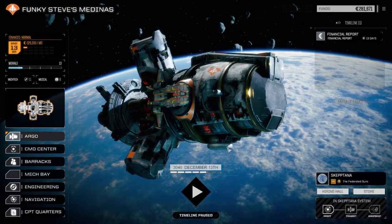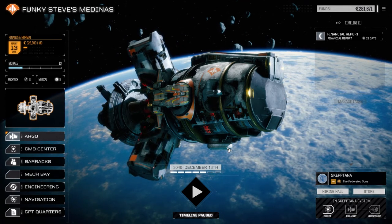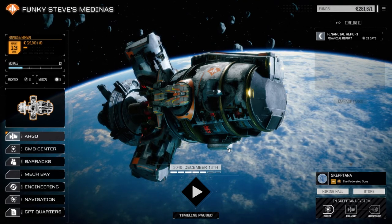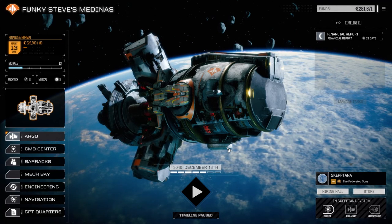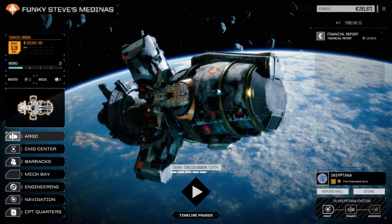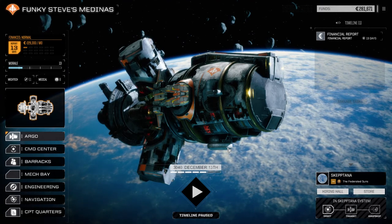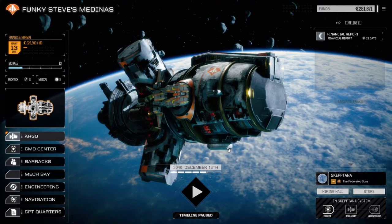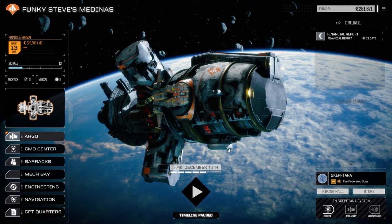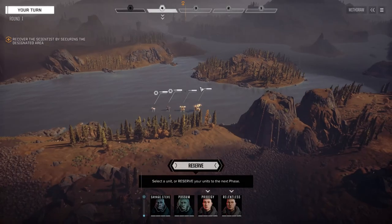Welcome back to another episode of Funky Steve's medinas. I'm not usually one for charity cases being a pirate, but today we're going to take on a charity case mission. One of my old comrades from back in the Tortuga Dominion got herself captured and is in a base down on the planet. She's a pretty good mech pilot, so we're going to do our best to get her out. It's roughly going to be about a two-skull mission, so I'm not 100% sure we can pull this off, but we are going to make the attempt. I'll see everybody down on the surface.